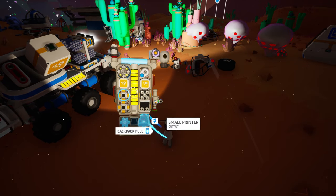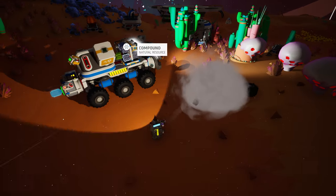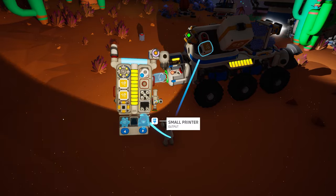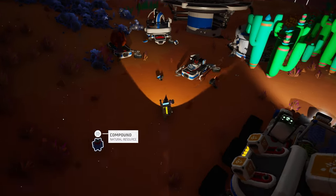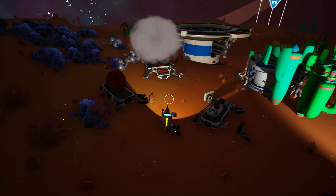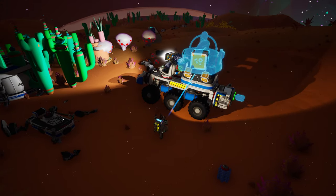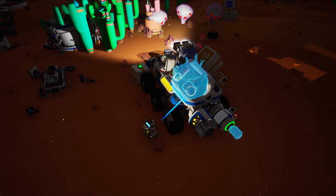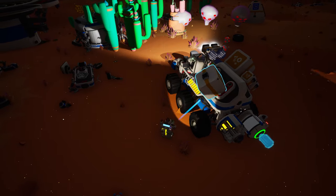The landing zone overhaul is kind of nice as well. While I'm not sure that the landing zones needed the icons, the unique cylindrical shape for the landing pads is a nice touch. If all of the landing zones are going to have an icon, however, it'd be nice if we had some way to change its marker so that we can easily return to the same landing zone later without the need for a beacon. And the new marble functionality is really cool — seriously, go find a marble and have fun.